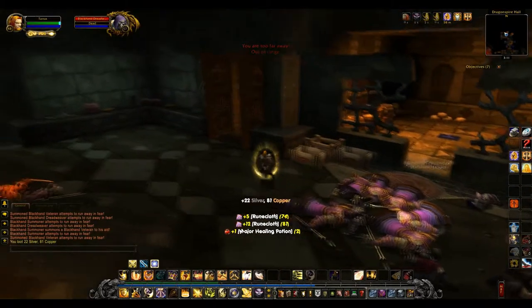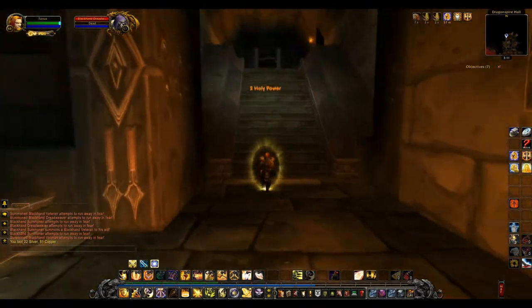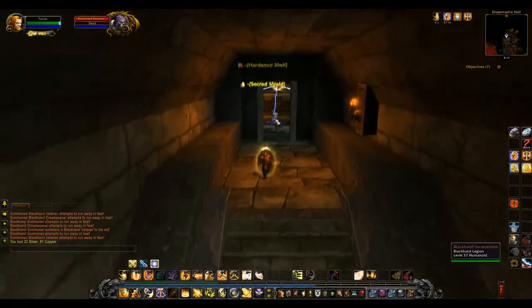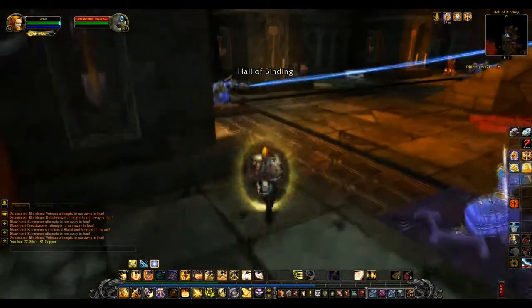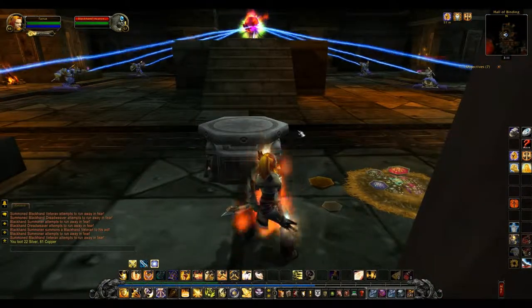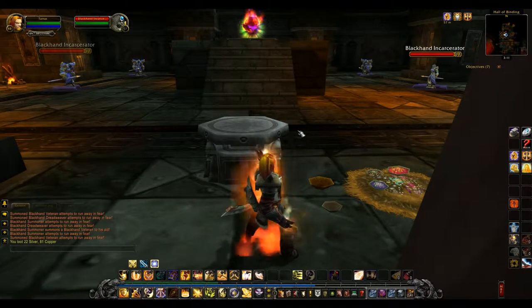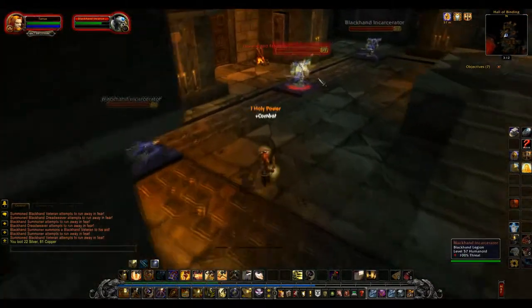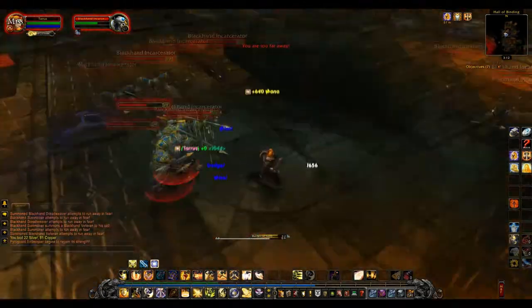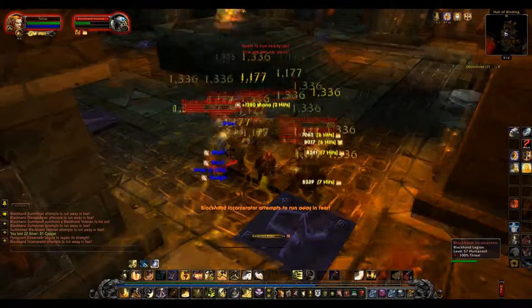Now once inside the second room, you'll see a bunch of casters channeling. You won't be able to attack them until after you activate the stone here. So once you click on it, you can see that you're channeling the stone. Then they'll become available to attack — just get these guys down quick, just some trash mobs.